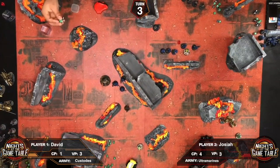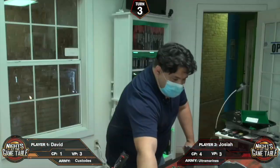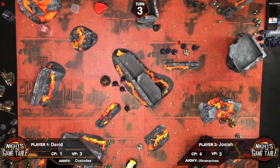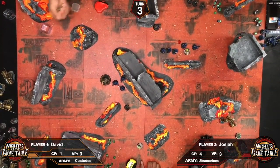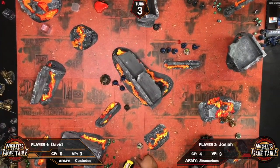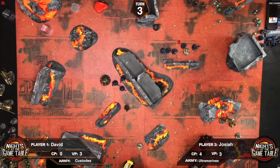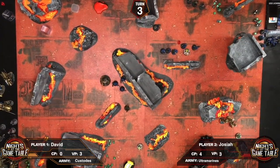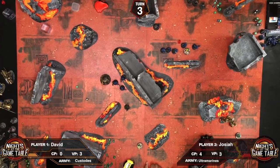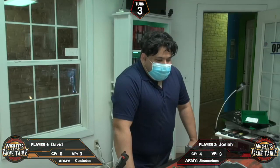Gilliman fires a bolt pistol — hits, wounds, but the save is made. He attempts to charge but fails. Josiah spends a command point to reroll the charge, going down to three command points — and still fails the charge.